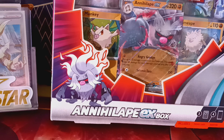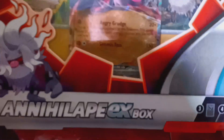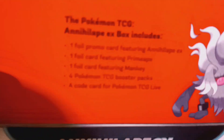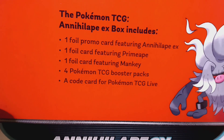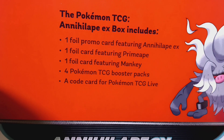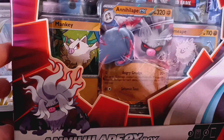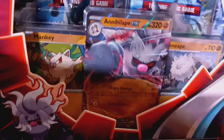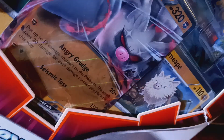Hey everyone, it's Matt here, welcome back! We have a brand new TCG opening today — the brand new Annihilate EX box. This just came out a couple days ago and it looks super cool. Inside we have a promo card for Annihilate EX, a foil card for Primeape and Mankey, four packs, and a code for the TCG Live app. They changed the size — it's square now, kind of cool — and for the price it's not bad either.